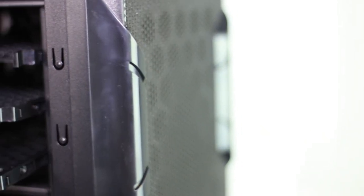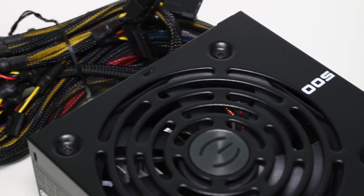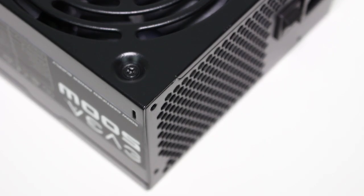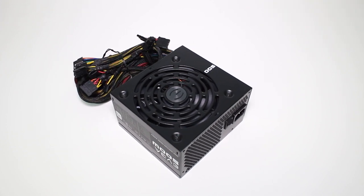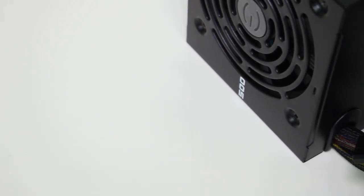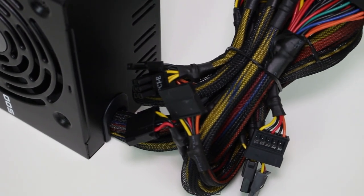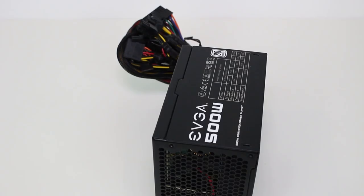And to wrap it all up, the power supply. I went for EVGA's 500W 80 Plus certified unit. Not only does this allow for more than enough wattage for our build, that 80 Plus certification is a universally recognised standard across power supplies — it just guarantees efficiency of over 80%. It's also got enough headroom to allow for upgrading to a graphics card like an RX 470 or GTX 1050 later on. I'll leave links to recommended GPUs in the description below.